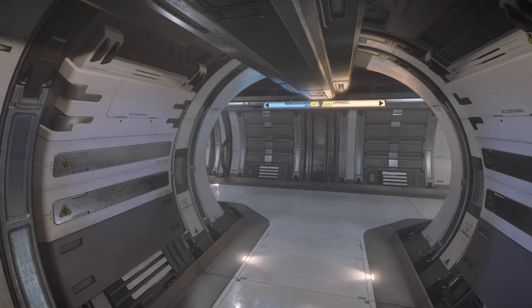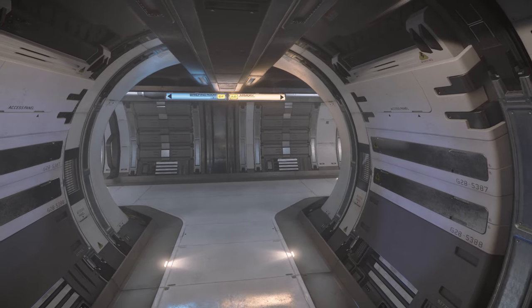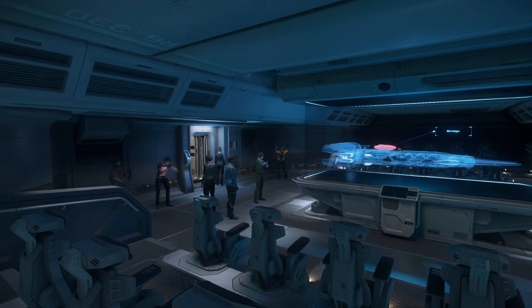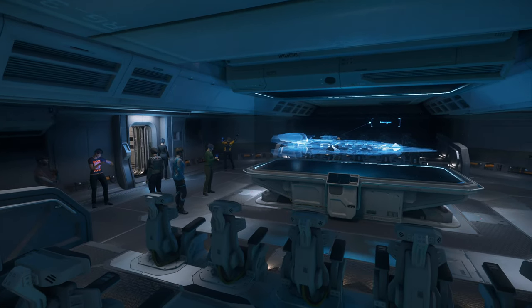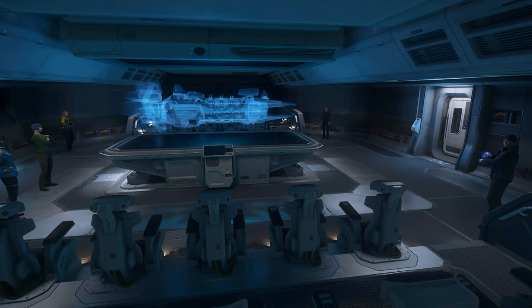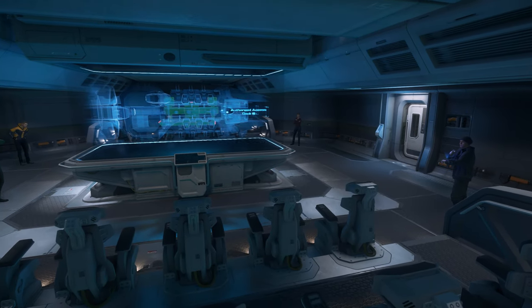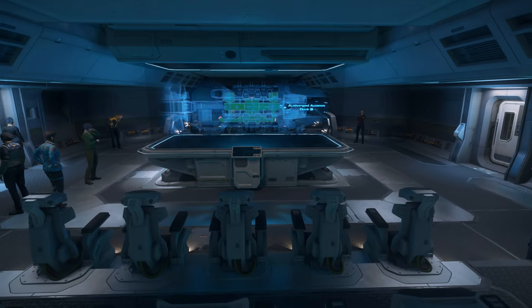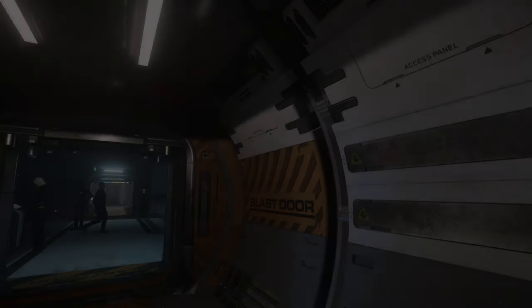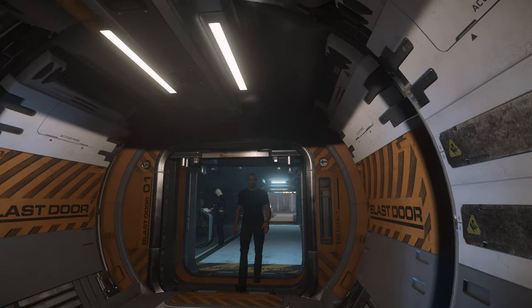Heading all the way up the ship to A deck, the corridors have a much more open feel to them, well lit and accessible. The only room currently accessible here as part of the tour is the large open briefing room, which features a holographic table and seating on either side. This is an excellent space, and makes me very excited to undertake a briefing here in Squadron 42, as well as eventually joining player-led briefings here in the largest player-purchasable warship that will eventually be available in the verse.